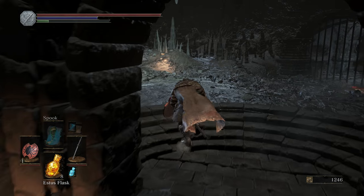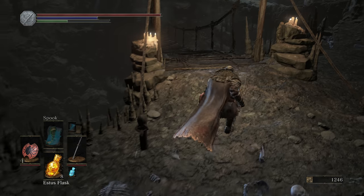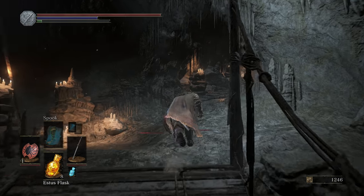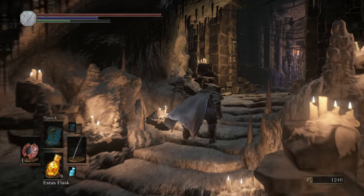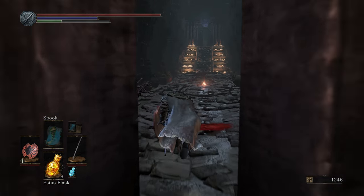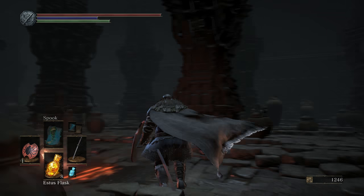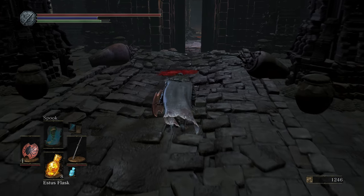Head up here. This bridge can break on you if you cut it — I'm going to run up and show you the bonfire after the boss first, then come back down and cut the bridge. Run right up here. When you come through these doors there'll be a little pedestal with a cup on it — activating that starts the boss fight. Boom — next bonfire. Then going up the stairs takes you out to the next area and the next bonfire.